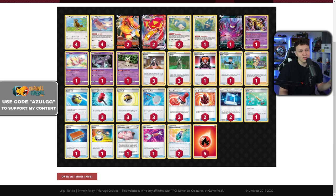Sanders got top four — I believe in the Sunday Open over the weekend — with this list. It's an energy denial deck, so you set up the Pidgeotto draw engine, get Centiscorch online, and go from there. Three Crushing Hammers feels really bad though — where's the fourth?